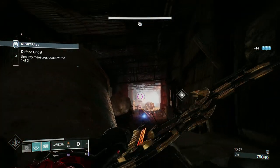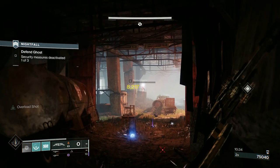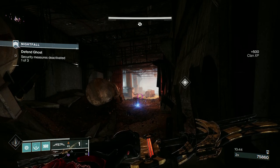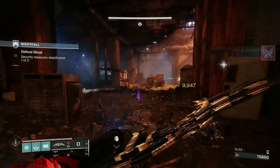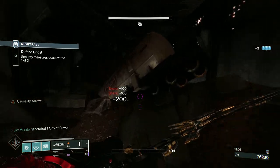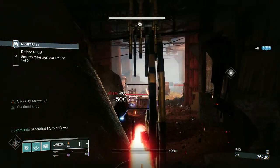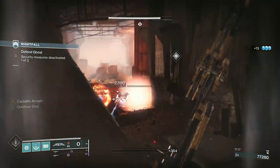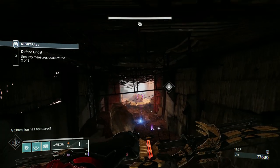Once the little ads are taken down you get a wave of shanks in between the big waves. If the shanks aren't coming, it's a rule of thumb that there are still ads from the main wave hiding about somewhere. There we go — security measures two of three. We're going to get two overload champions now.